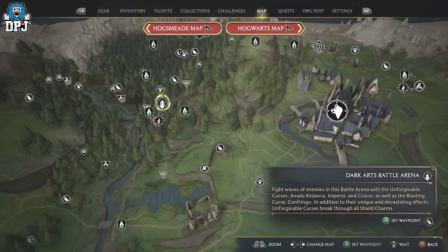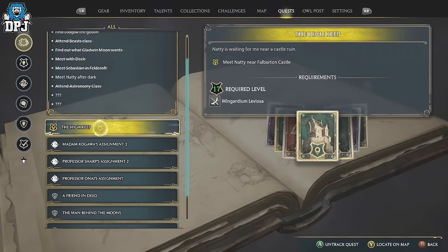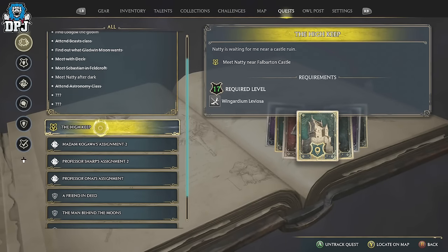There's a flying mount here for everybody. Really late on in the main story questline, you will eventually get to a quest called the High Keep. This mission is literally around the 30th main quest mission, so it is really late on.